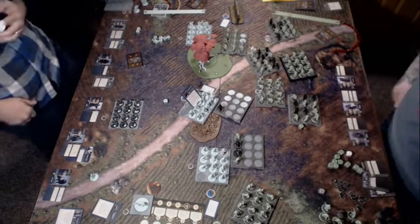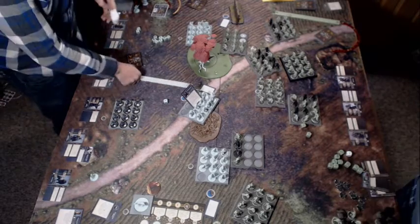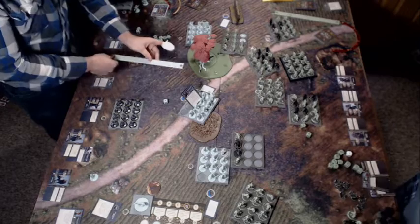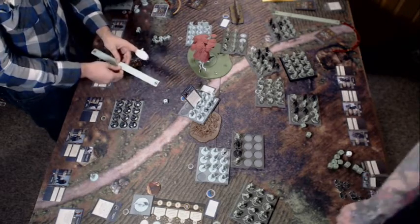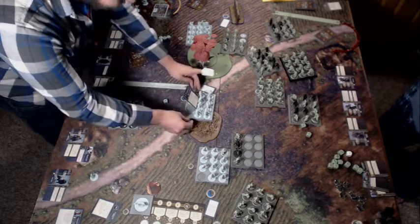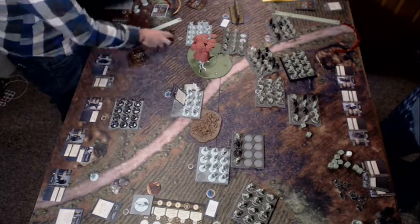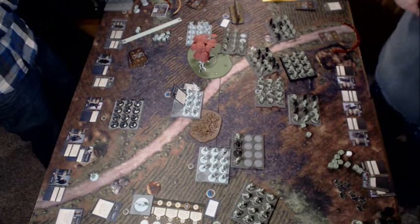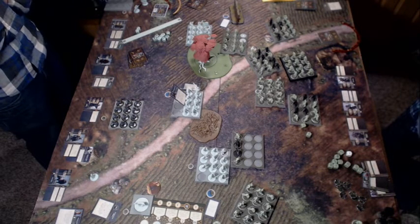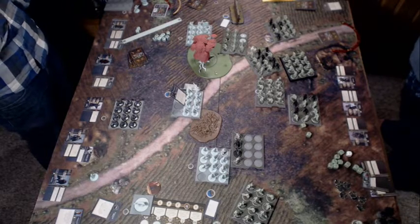I'm left with one Free Folk Raider and he fails his morale because of the Vicious condition from the objective. Great John's unit takes a maneuver back to get out of range of things. When you have the egg, you only get to move two, so you walk real careful — you don't want to drop it and crack it.